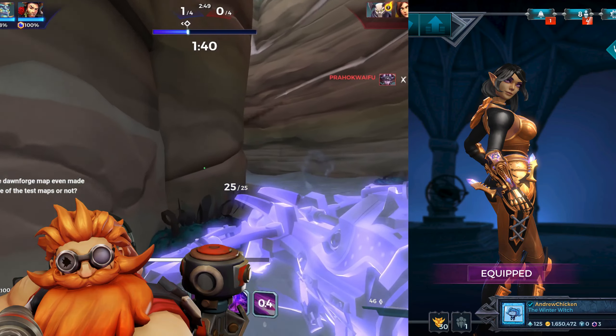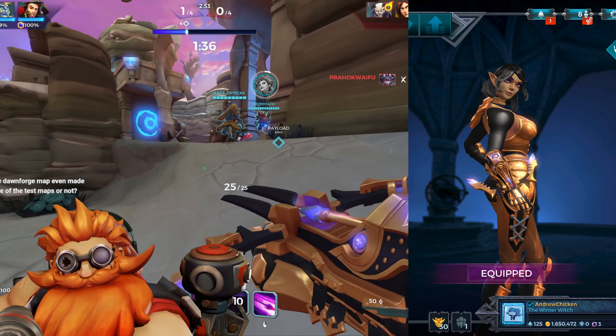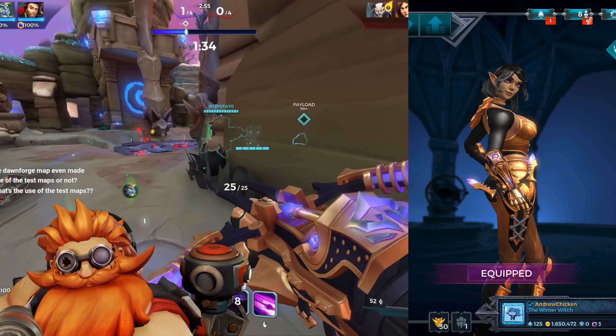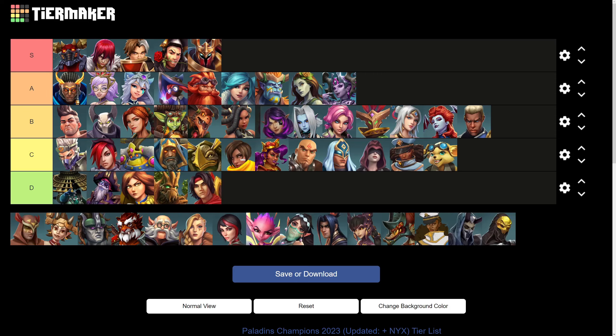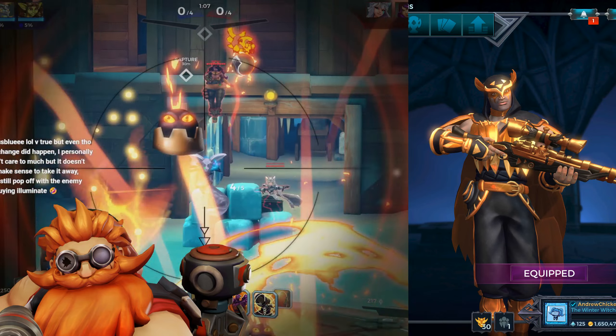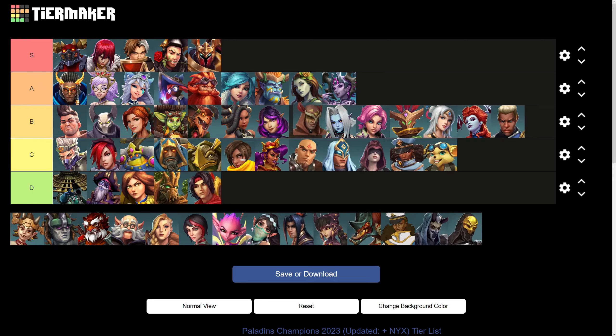Skye has a really solid gold skin with excellent armor and color placement. Her hair and eyes look a bit off in my opinion, but this skin is otherwise pretty inoffensive. So it goes straight into the B tier. Like Skye, Strix's skin is really clean. There's nothing more to say about this skin. Let's put it in B and move on.